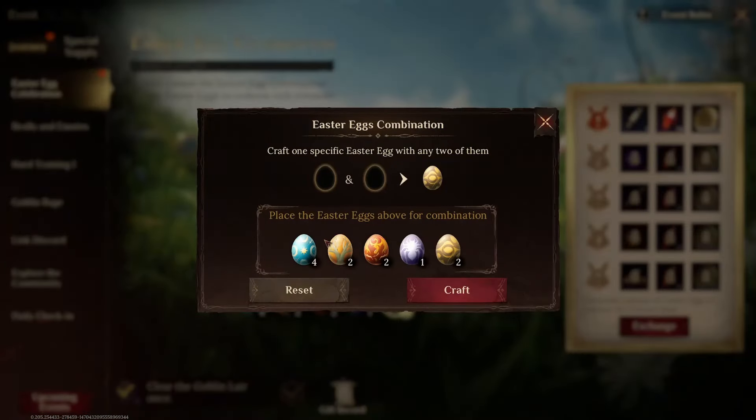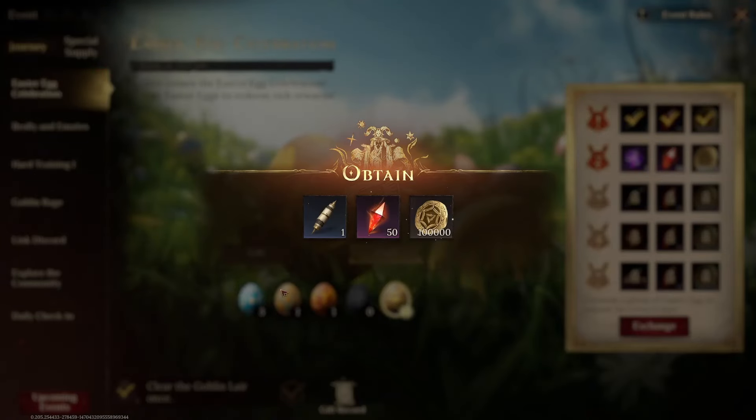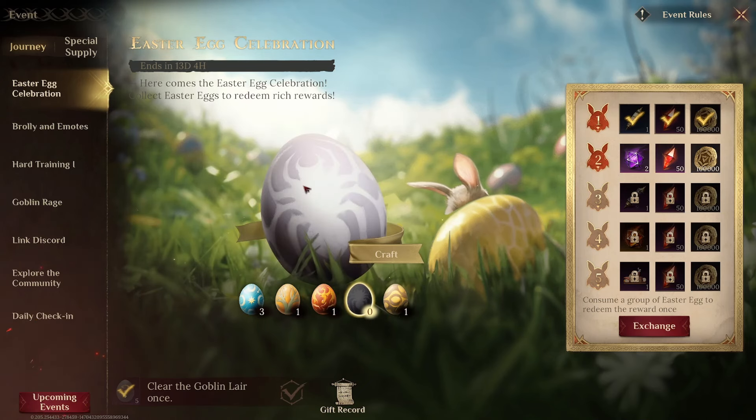It's better to actually send one egg to your friend and the friend will give you the egg that you need. When we exchange, I'm going to lose one egg each and I'll get the first reward. So now I need to complete the eggs again — if you have the purple egg, please send it my way.